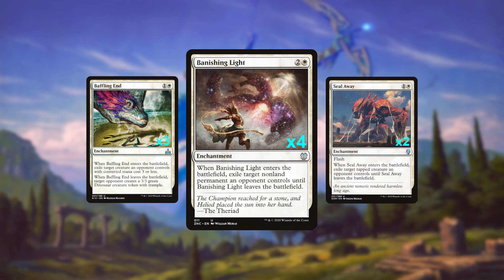Lastly, we have the one-stop shop in four copies of Banishing Light, allowing us to pick off any permanent we're having trouble with on the opponent's side of the board. It's important to note that due to all these exile effects being enter-the-battlefield triggers, we don't actually need targets to just play them out to trigger Constellation. So while I'd probably hold onto a Banishing Light, don't be afraid to cycle away those Baffling Ends and Seal Aways that are just stagnant in your hand.